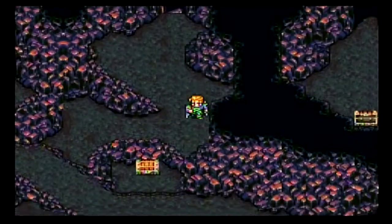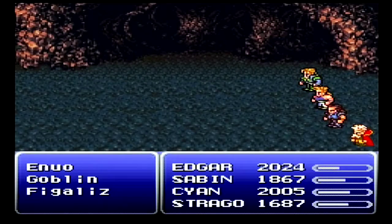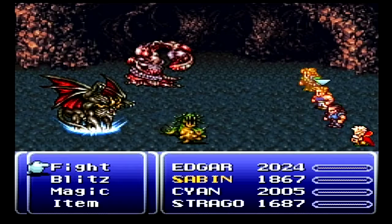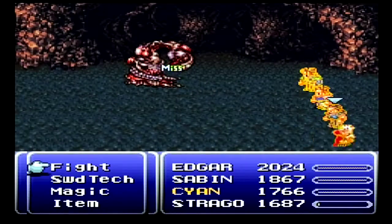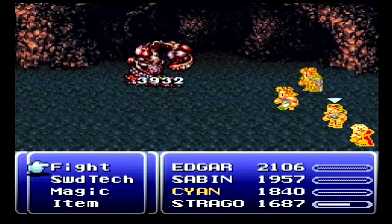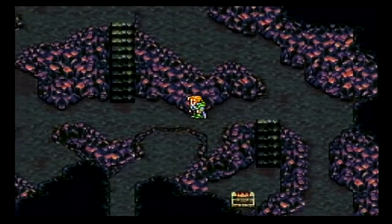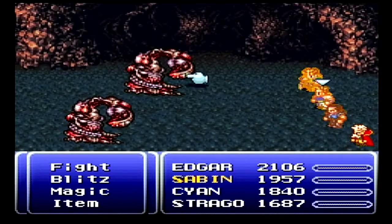We gotta go back down and then around. All the enemies down here have auto-reflect. The only reason X Zone is working is because it's not affected by reflect. These guys we shouldn't even need spells for — Edgar and Sabin can handle them.